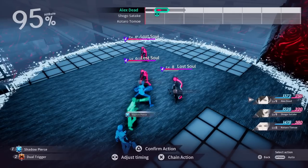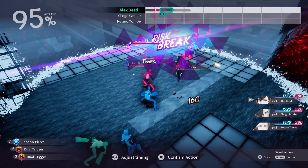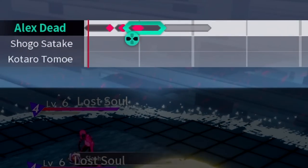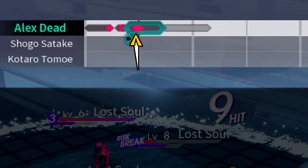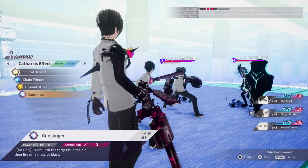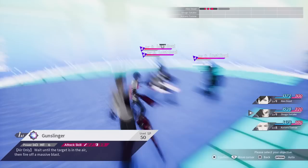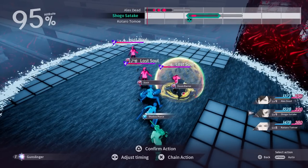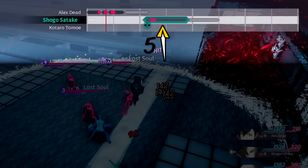For our next two actions, we will queue up two simple damaging shots to juggle that enemy that's in the air. Notice up on the Imaginary Chain timeline, you can actually see how long a skill will take to start up, when the damage will occur, as well as the ending lag thereafter. Our first character's actions have been locked into place. This next character has a great skill for dealing with airborne enemies called Gunslinger, which will wait on the timeline and instantly activate as soon as the enemy goes airborne.